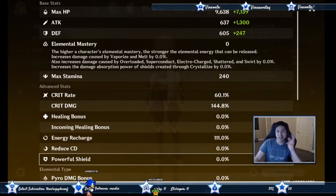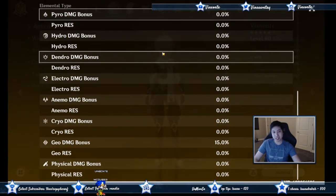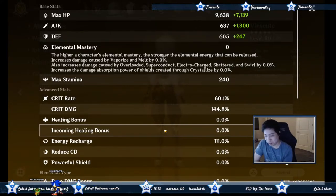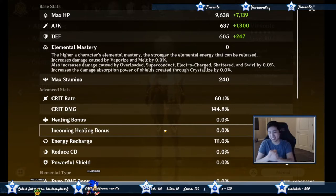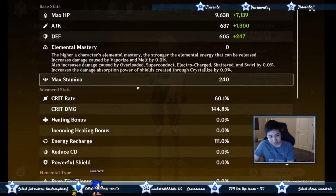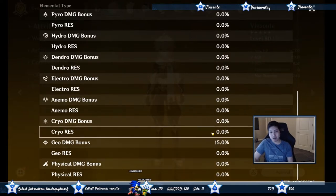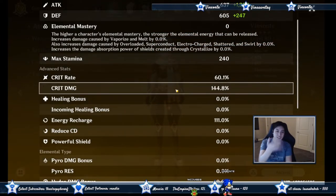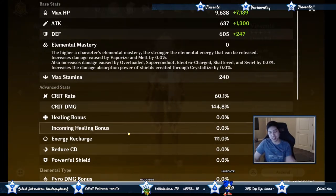Here are my stats with the Geo Traveler: HP, attack, crit rate, crit damage, energy recharge, geo damage bonus — those are the most important stats in order. I build him like a DPS so he can still do damage even if he's just coming in for a quick moment. Then when using Zhongli, his rock balls will be down there and when he blows them up they do even more damage since it scales with attack. So crit rate, crit damage, and geo damage bonus are what you want for that massive damage multiplier.